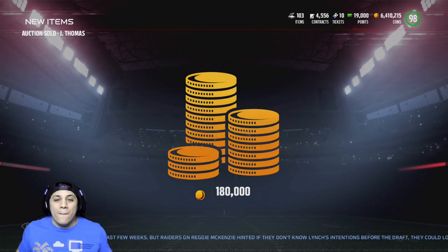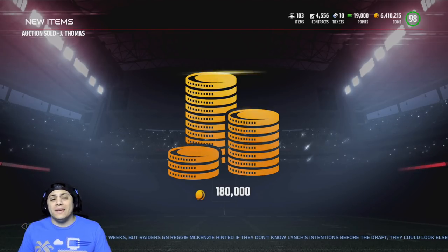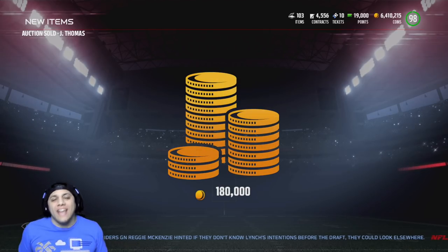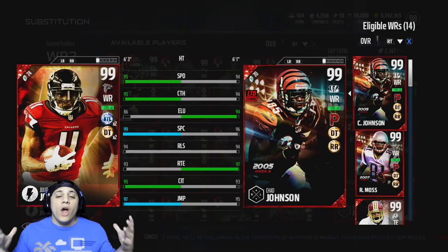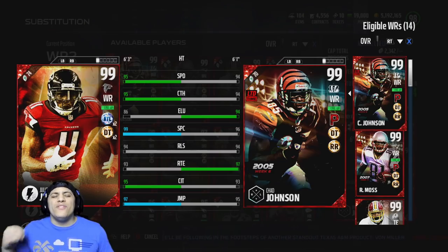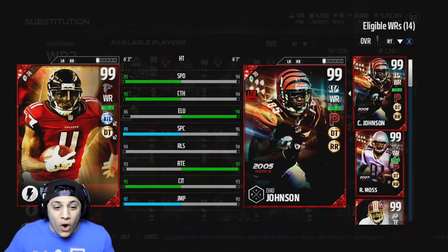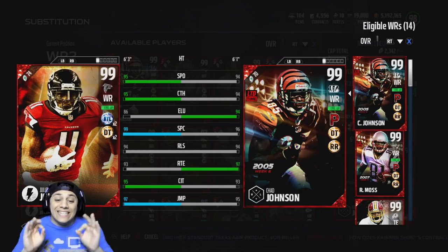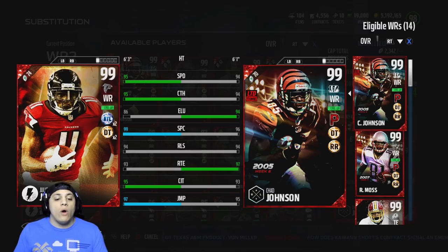Hey, what's up guys? We are back with some more Madden 17 Ultimate Team gameplay and today we are in a 200k wager match. We are also going to be testing out 99 overall Julio Jones. He's 6'3", 95 speed with 95 catching, 86 elusiveness with 99 spectacular catch. He has 94 release, 93 route running with 95 catching in traffic, and 97 jumping.